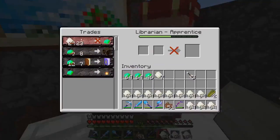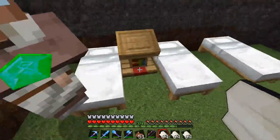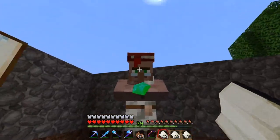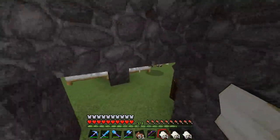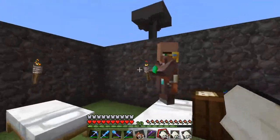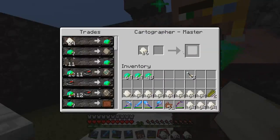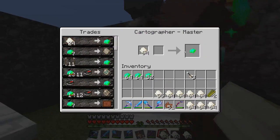When they have the X, that means they don't want to trade with you anymore because they're out of stock. If they have access to a lectern — if they're a librarian — or a cartography table if they're a cartographer, they will restock twice a day. So if you have enough of them, you can pretty much constantly trade with them.